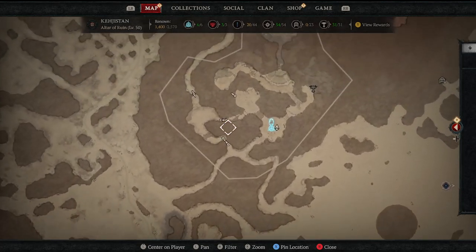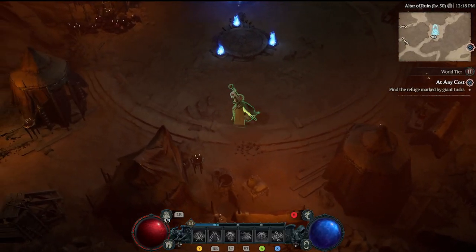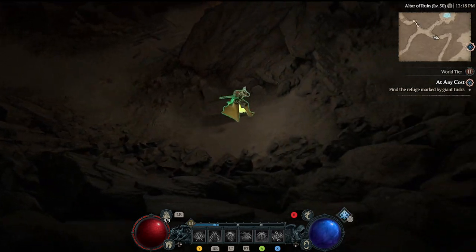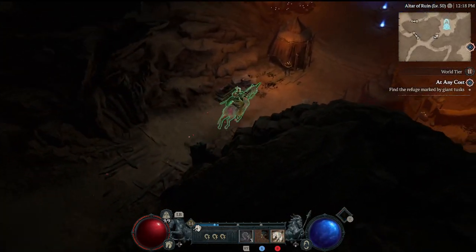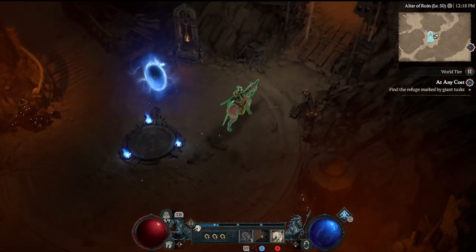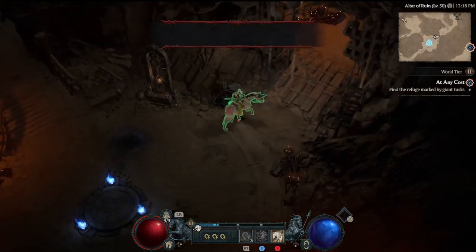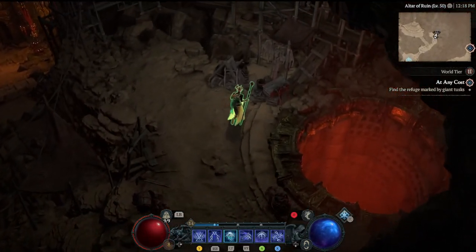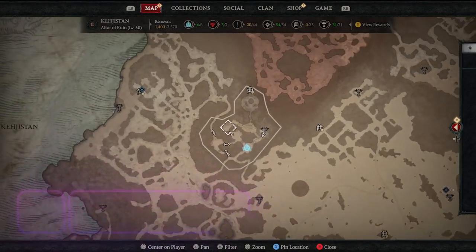Altar number one: we'll say we've defeated the stronghold, though you can access this either from the north side or the south entrance. Come in from the south entrance, ride to the right past where the waystone would be. This area doesn't unlock until you progress in the stronghold because there's a boss nearby, but right around the corner, behind a pile of rubbish, is Altar of Lilith number one in the Altar of Ruin.